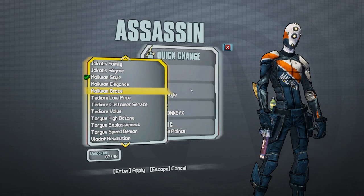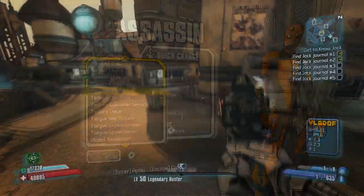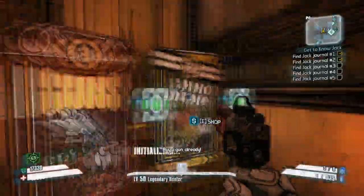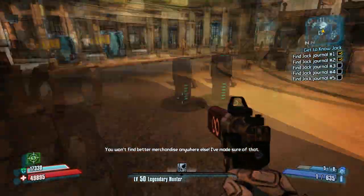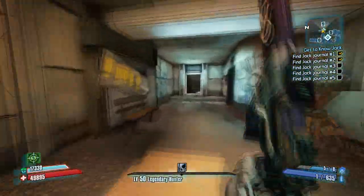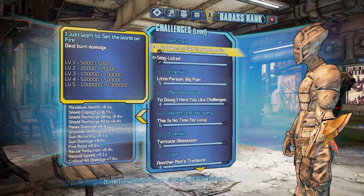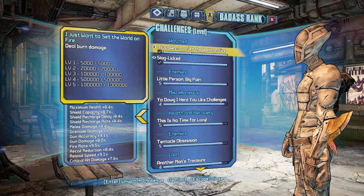So the Malawan style — what you're going to want to do for that one is it's going to be an item of the day drop. For the Malawan Grace, it's going to be a challenge, which is just 'Want to Set the World on Fire.' I think it's 1 million burn damage altogether. And Malawan Elegance will be for the Slag Lick challenge. So there's the two challenges right there.